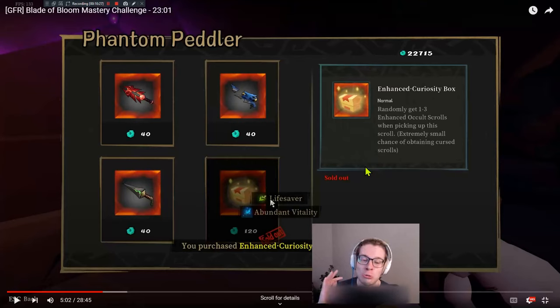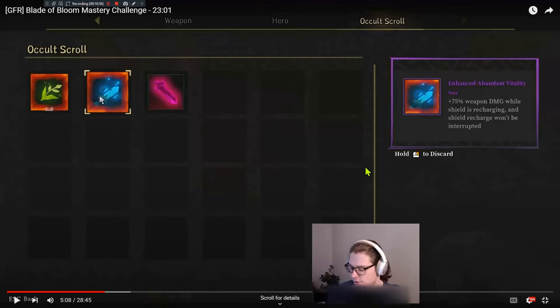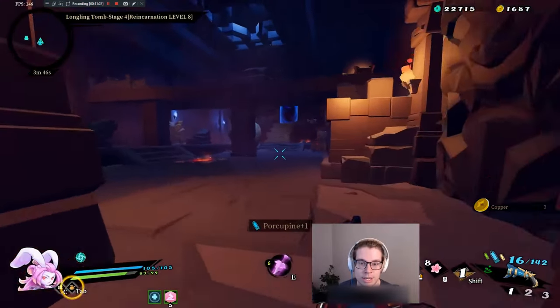Abundant Vitality is actually incredible on Tau — Abundant Vitality Enhanced increases damage and once you start regenerating your shield, it doesn't stop. Tau, whenever she kills someone, starts regenerating her shield, and you get plus 75% multiplicative weapon damage while your shield is regenerating. So it doesn't actually affect his blade of bloom. I'll consider whether to ban that in future Tau mastery runs — it's incredibly good on Tau specifically because she has such a built-in way to start that recharge. That said, we saw Lifesaver only trigger once this entire run, so it's basically like a normal Lifesaver and it's not on the ban list.